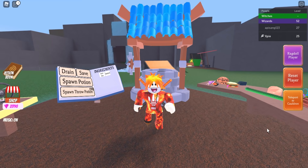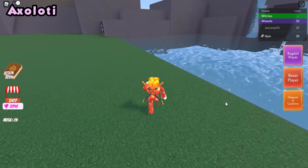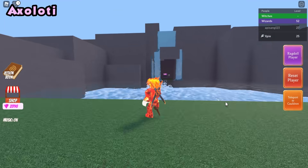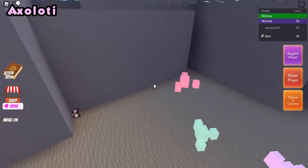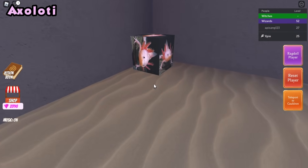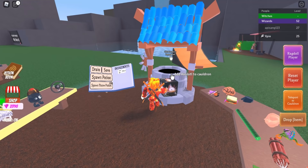The next secret ingredient is the axolotl. Swim into the water again, but this time head to the left corner. Look down and click it, then teleport back to your cauldron and place it in.